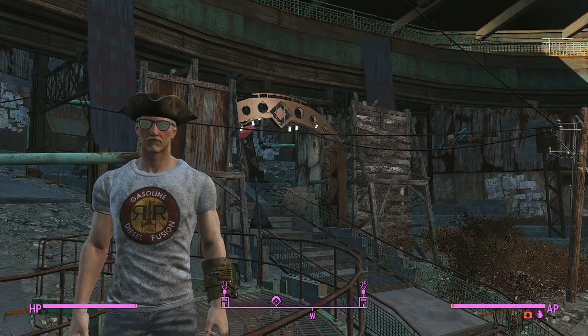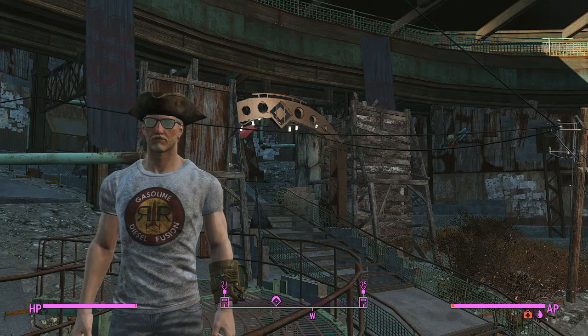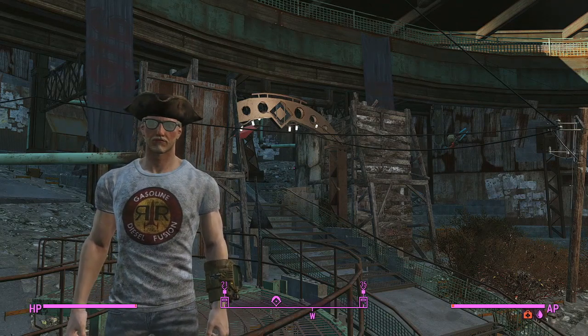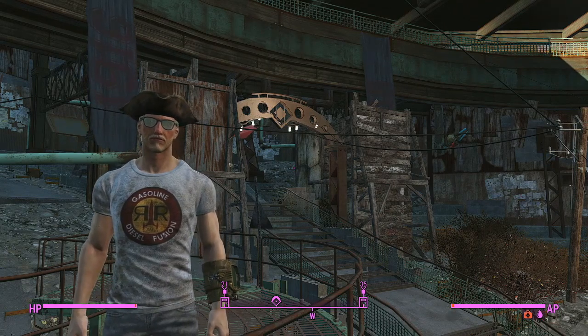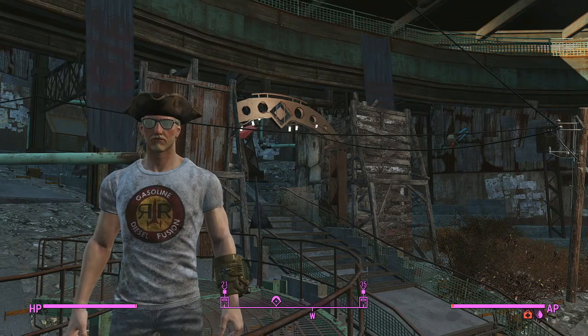Welcome back to Fallout Form, my name is Ricky and this is Corvo. This is a challenge run where we are not taking any perks. Last week we started helping the Brotherhood build their stupid giant robot, and I said this week we'd be doing the Battle of Bunker Hill, but change of plans — we're actually going to take a bit of a hiatus and get Nick Valentine's affinity way up.